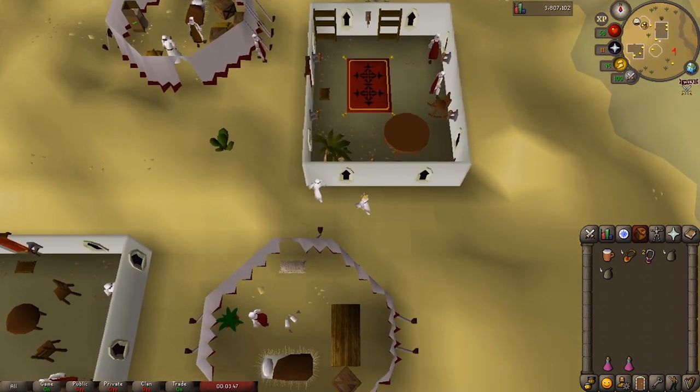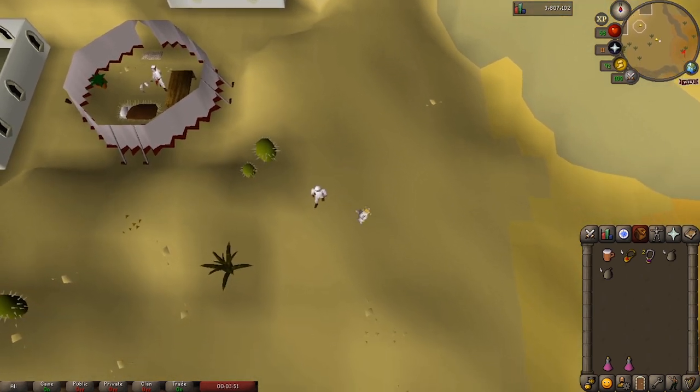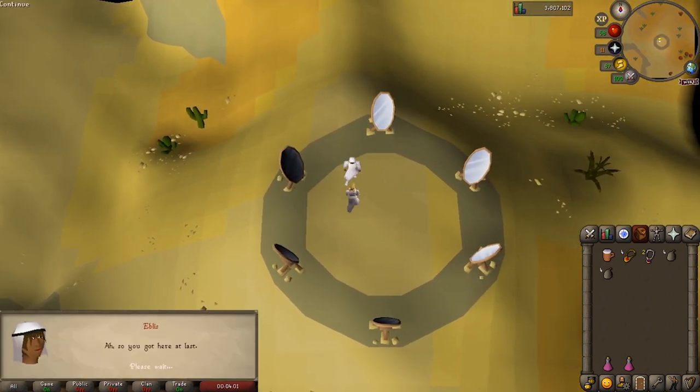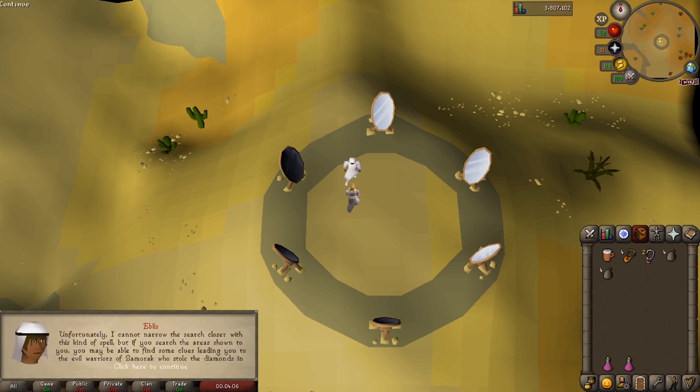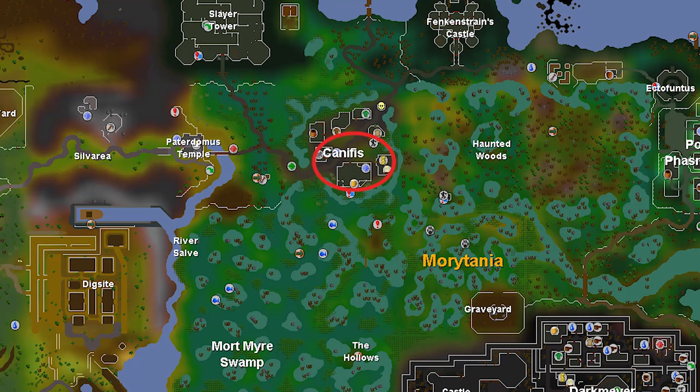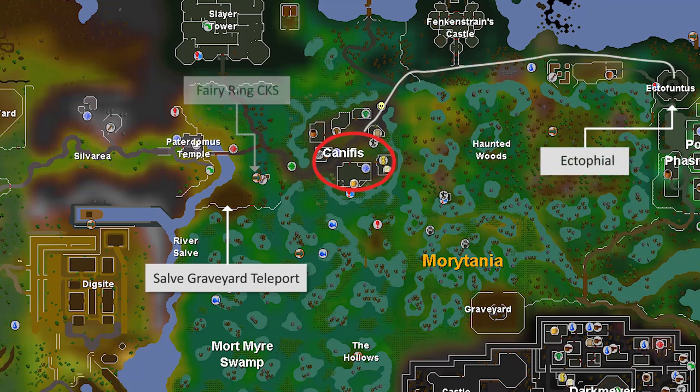When you get there, you'll see Iblis and all of his scrying glasses. Each mirror is supposed to show the general location of each diamond, but you don't actually need to bother looking at any of them, since we already know the locations because they haven't changed since 2005. Let's go find some diamonds. First on the agenda is the blood diamond, which we need to go to Canifis to learn more about. To get there, if you've got the Salve Graveyard telly tab in your inventory, just click that and run the rest of the way to Canifis. If you don't, use your dueling ring to Castle Wars or Amulet of Glory to Edgeville to get to a bank, and from there grab a salve graveyard teleport, ectophile and some energy potions, or a Dramen staff and your favorite way to access the fairy ring network, then use fairy ring CKS.